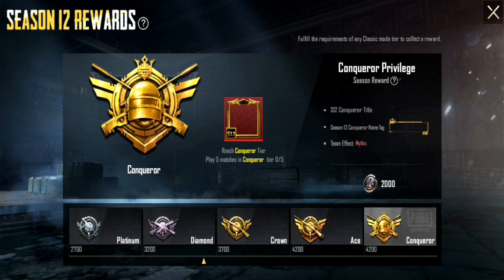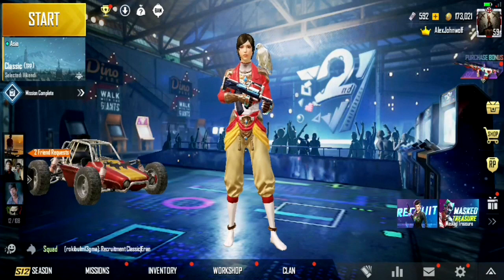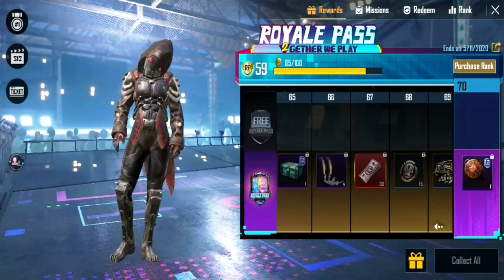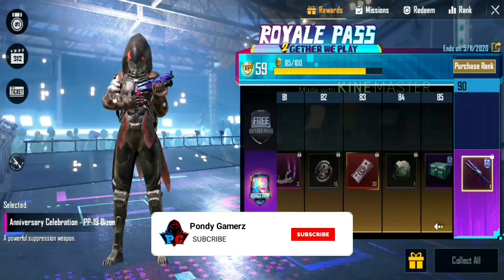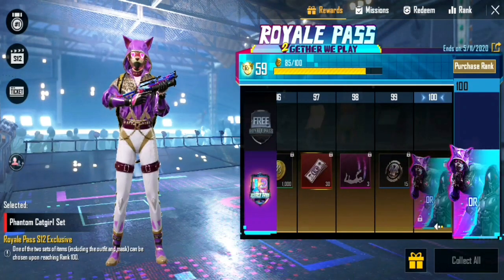If you have any BP, you can start the RPE. So, if you have any tiers, you can get a reward. Then you can choose the silver fragrance values. If you have a Royal Pass, you can check the Royal Pass. If you have a double price, you can choose the double price. If you have BP coins, you can check the silver fragrance values and use the Royal Pass option here.